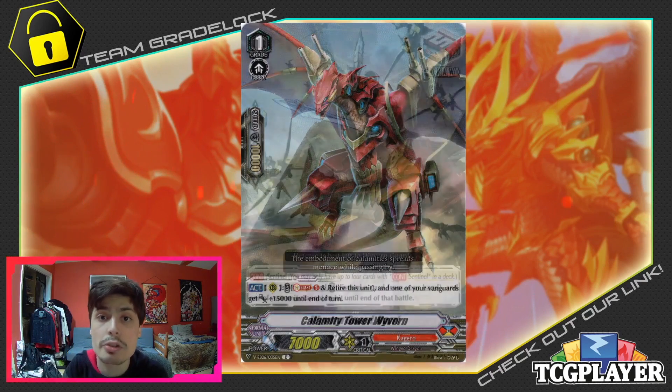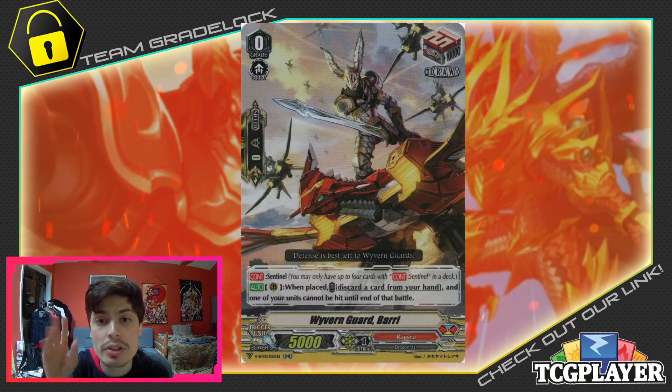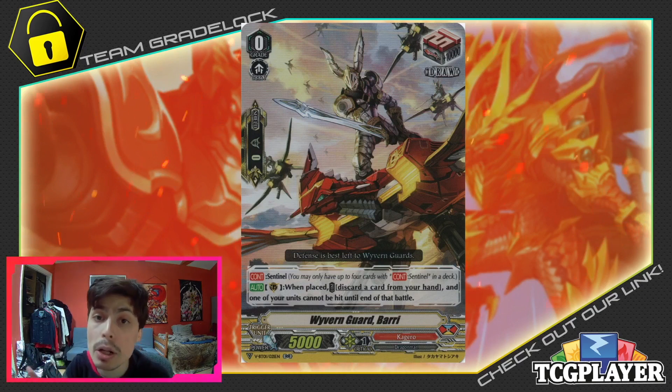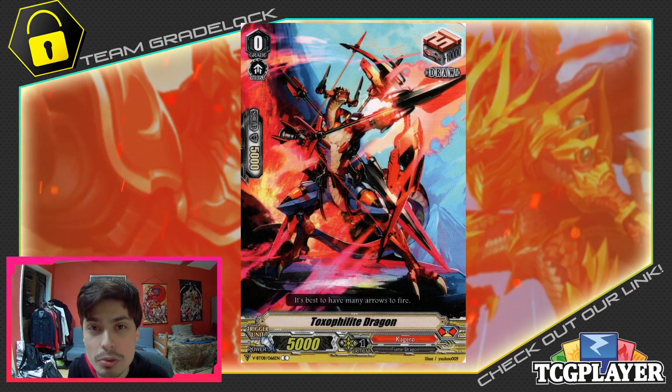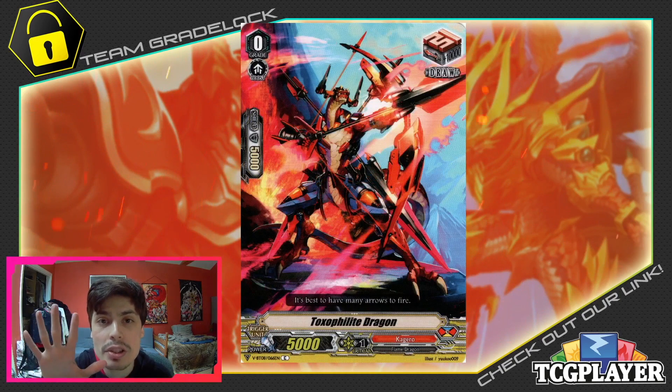Now we're moving into our triggers. We're going to be running 4 Draw Sentinels. Still very strong. You could, if you'd like to be a little more aggressive, add in Dragon Knight Jeanette, the Sentinel Critical Trigger. But I do like having a good amount of cards in my hand because this deck is relatively slower, so I want to try and live as much as I possibly can. Drawing cards helps you live. We're also going to be running 1 additional copy of a Draw Trigger, for a total of 5 Draw Triggers.